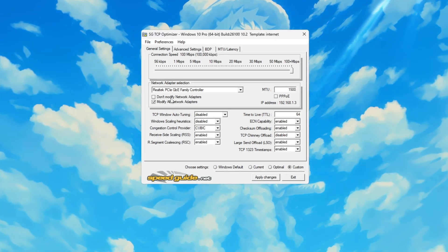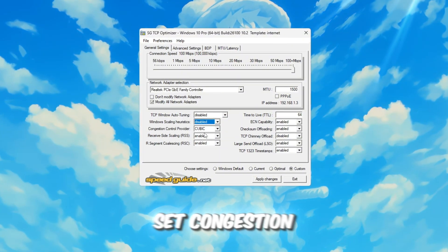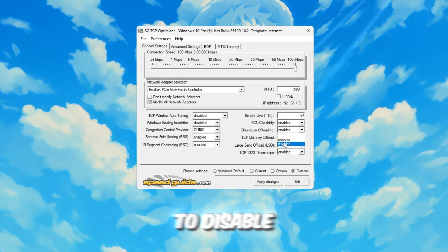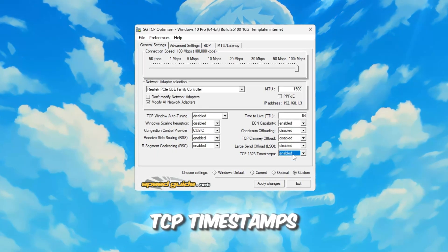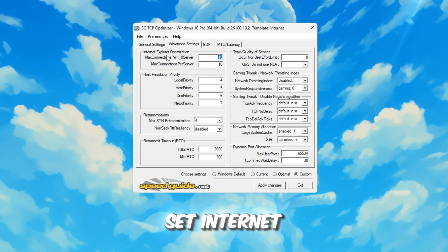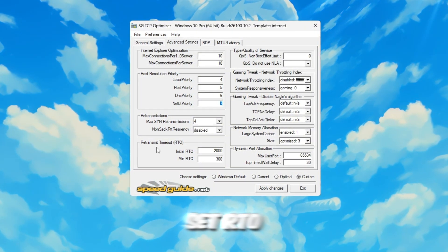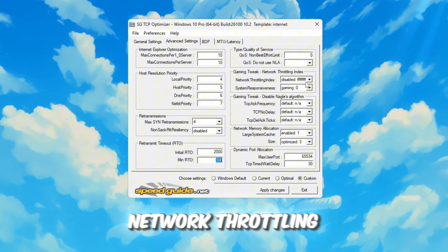Adjust the following settings: set TCP Window Auto-Tuning to Normal, set Window Scaling to Disabled, set Congestion Control Provider to Recommended, set TTL value to 64, and set ECN Capability to Enabled. Also, check the boxes to disable Checksum Offload, TCP Chimney Offload, and Large Send Offload, and enable TCP Timestamps. Then go to the Advanced Settings tab and adjust these values: set Internet Explorer Optimization to 10 connections per server, set Host Resolution Priority to 4, 5, 6, 7, set RTO Max to 2000, set RTO Min to 300, and set Network Throttling Index to F.